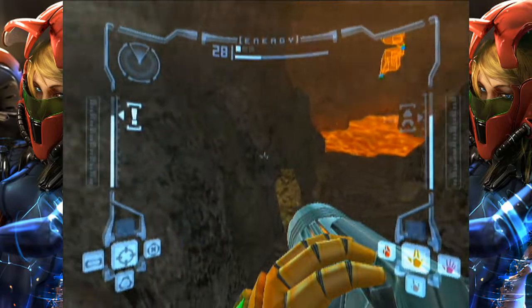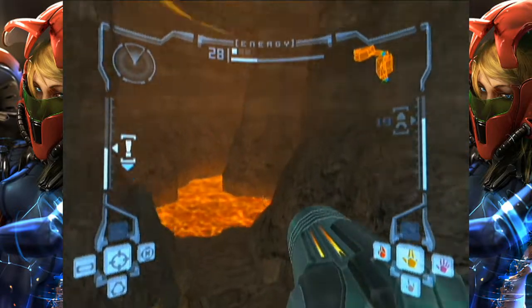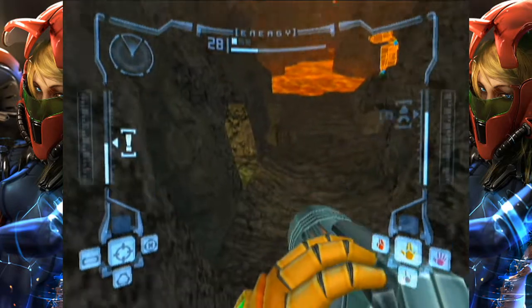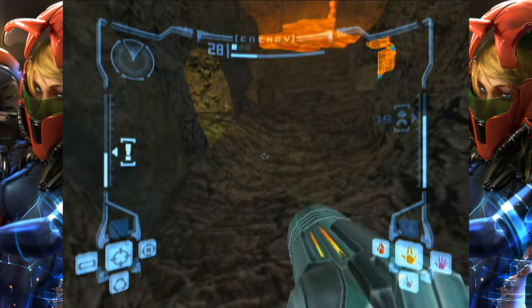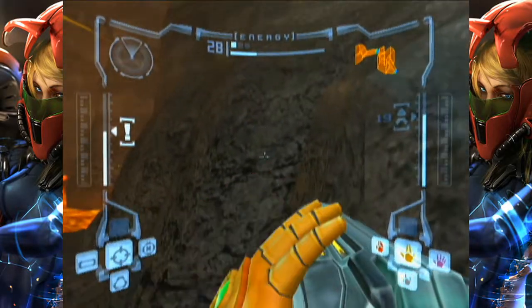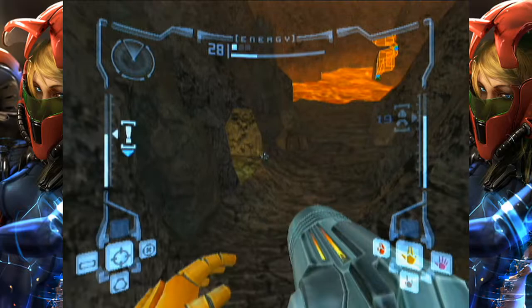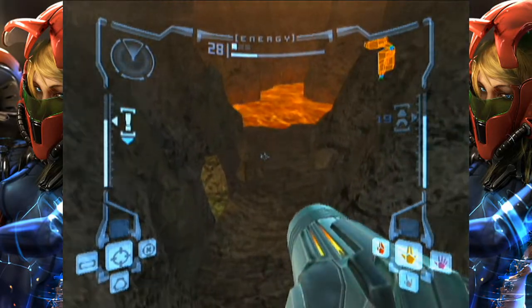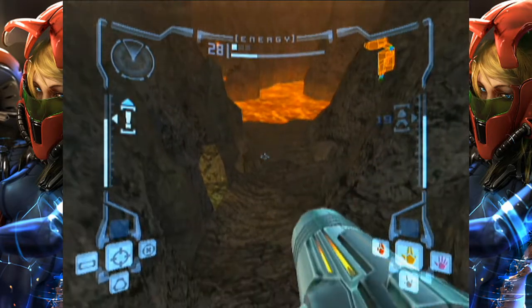Hello, PitskiMP here. Today I figured I would share a strat video for the room Twin Fires Tunnel, which we do pass through in any percent on our way to get plasma beam. There are multiple different methods for this room and people will choose whatever one works best for them, but this was apart from the standard method that a lot of people use for setting up the bunny hop.